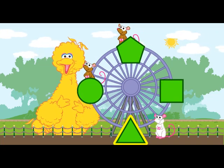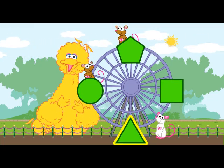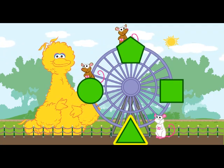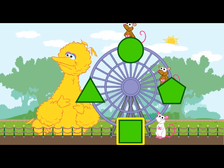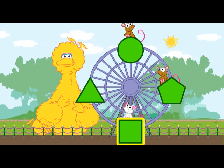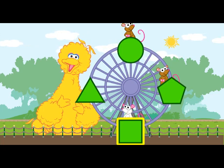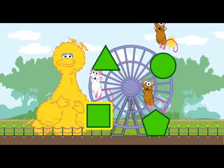Uh-uh. That's not it. This mouse wants to ride in the green square. Keep trying. Good job. That's the green square. We did it. Have fun, little mice.